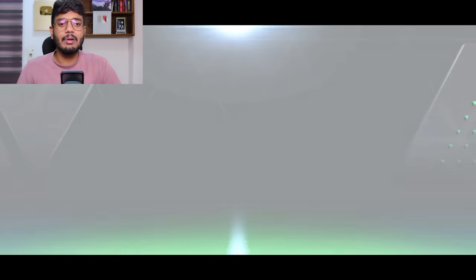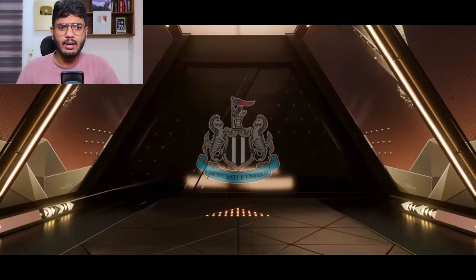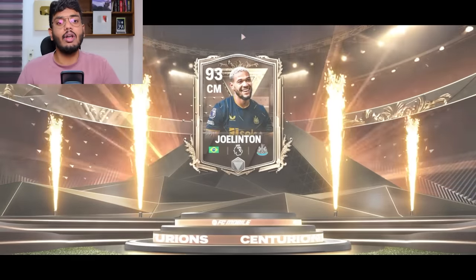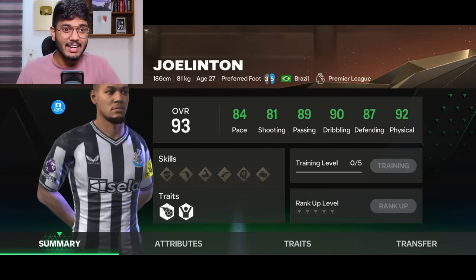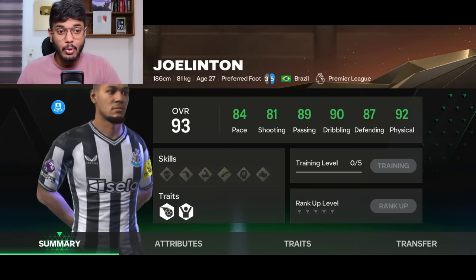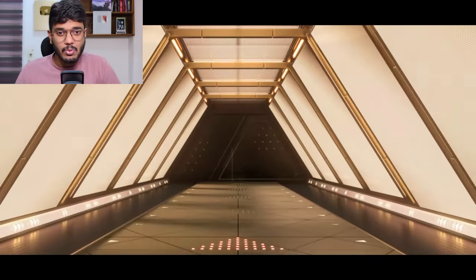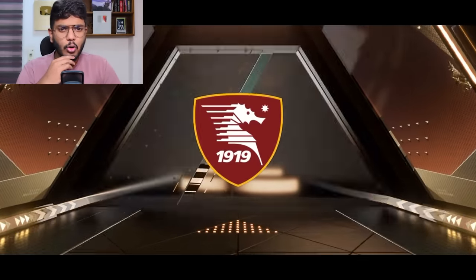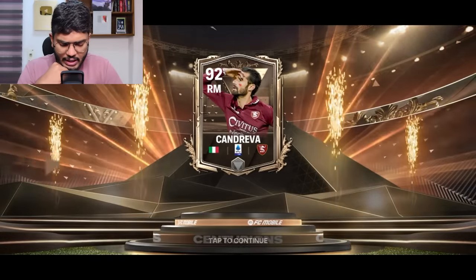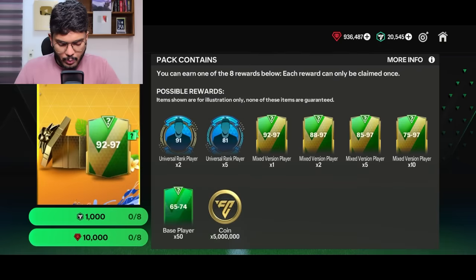Next is the 90 to 97 master limited pack - it's Brazil Centurions, Joelinton, 90-rated. He's got all 80-plus stats with a few around 90 - looks like a great card. Then the 25,000 prime limited pack - it's a walkout, Italy - I've got no clue... it's Can River, 90-rated Can River. That's disappointing for a prime limited pack, just a 92.